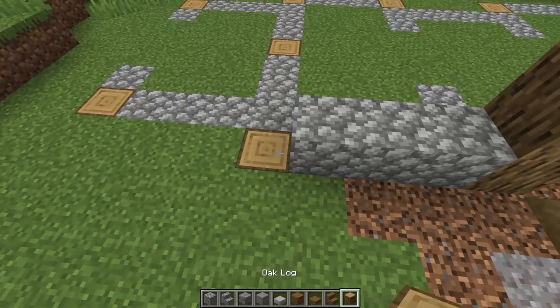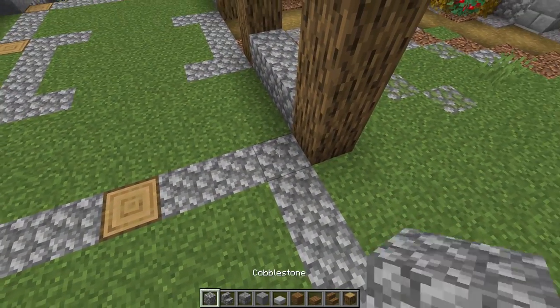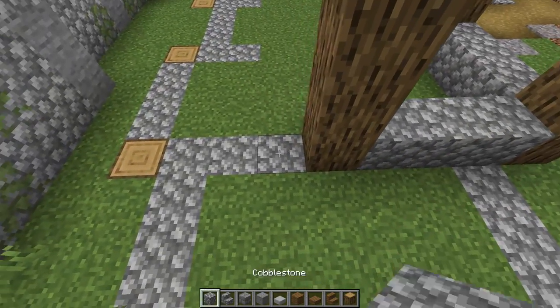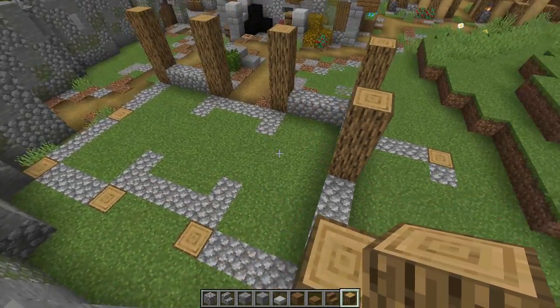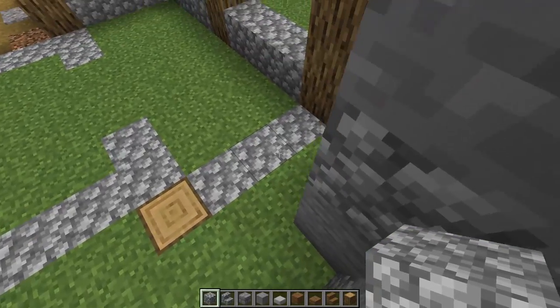Continuing the layout — one, two, three of cobble, then one, two, three, four. Turning this corner, going one, two, three, four again, then another one, two, three. Turning the corner again — it's going to be a little alleyway back here to get to the back end. It's going to be pretty cool.